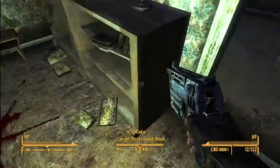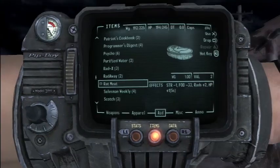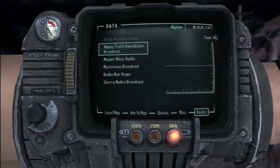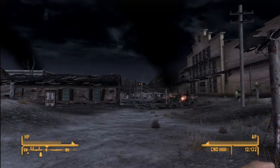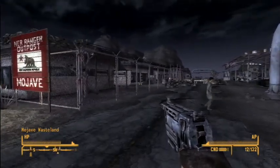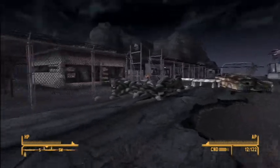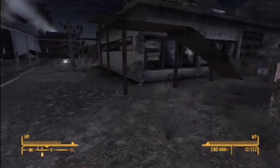Alright, let's go back out. I'm going to fast travel to the Mojave Outpost quickly. Alright, we're at the Mojave Outpost and we're just going to go talk to Ghost here and let her know about what's going on over in Nipton and make her aware of Caesar's Legion.